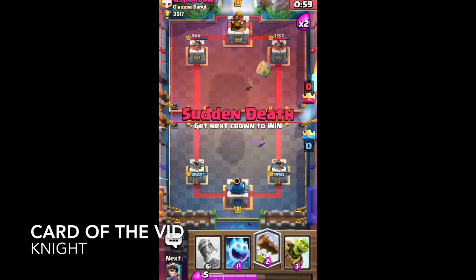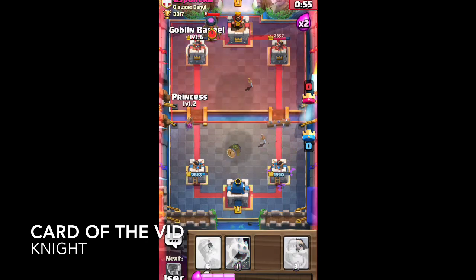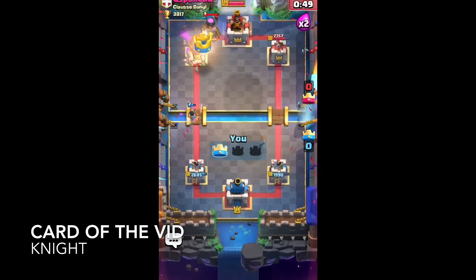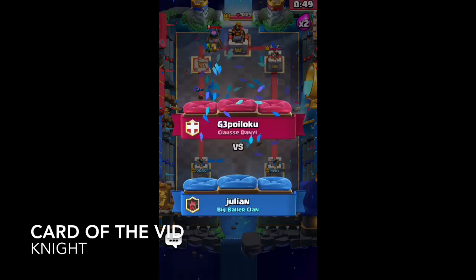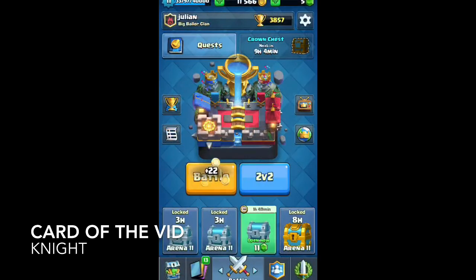Here's where we went all in though. After we countered his Goblin Barrel, we threw down one of our own with the Princess. I was gonna Rocket if needed, but it was not needed — as we get the win. One to zero. So as you can see, this Log bait does work like a charm.